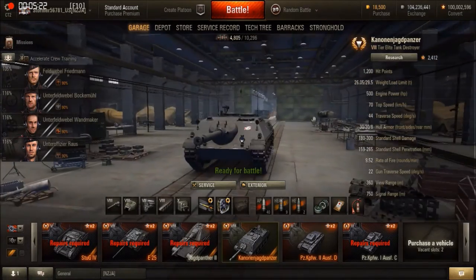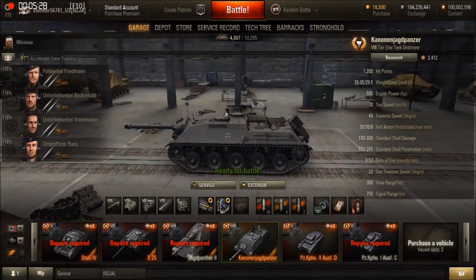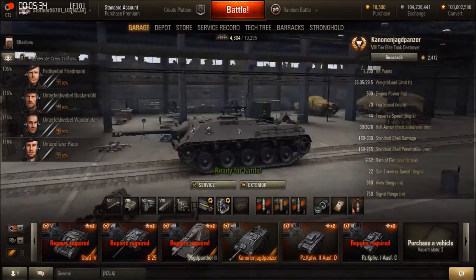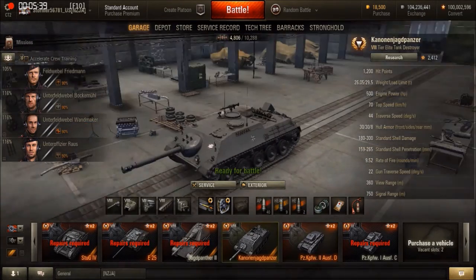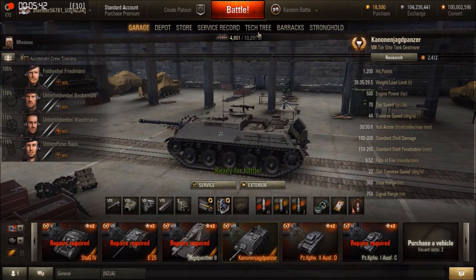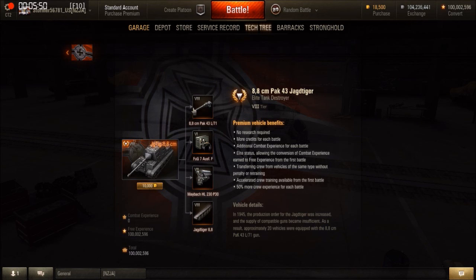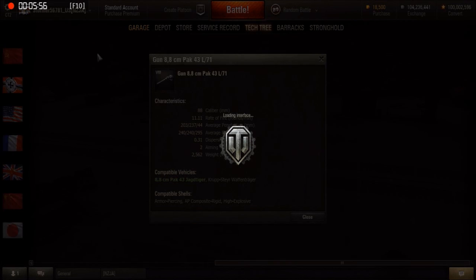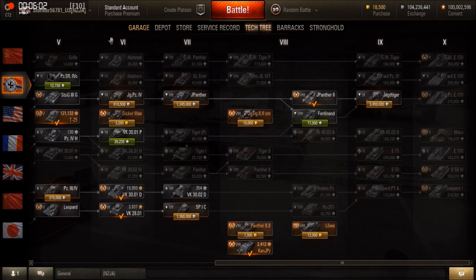This tank is good in regards to DPM, just not with the armor. I have a feeling it's going to need to be played like an E25 on the live server, because more people will sit in the back and snipe. Its speed, mobility, and rate of fire give it an advantage over most tier 8 premium tank destroyers, other than the Yagtiger 8.8, which has a close to similar — possibly better — rate of fire. These two tanks will be competitive with each other rate-of-fire wise, but armor-wise the Yagtiger beats it.